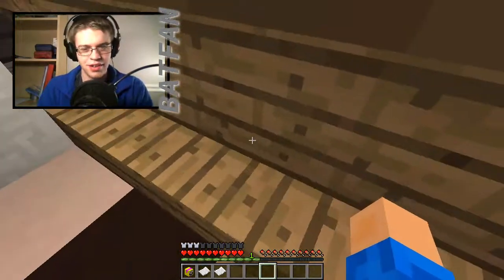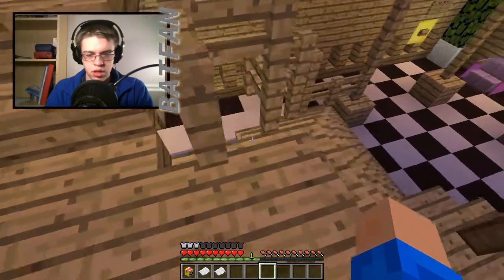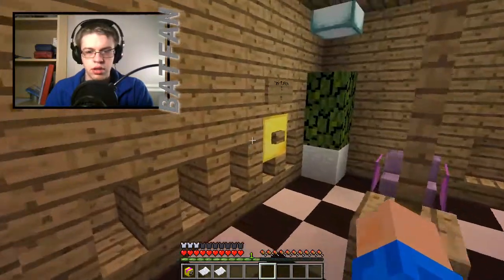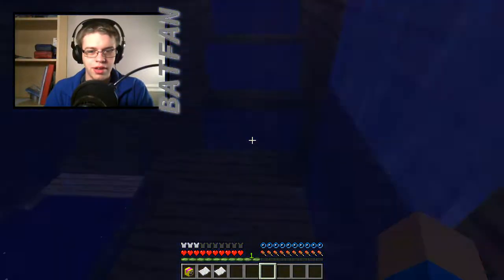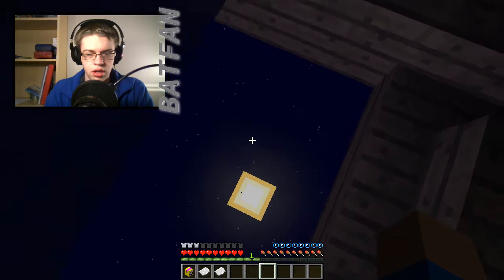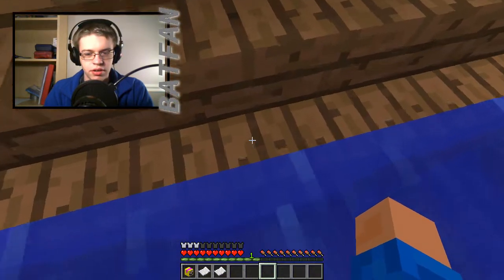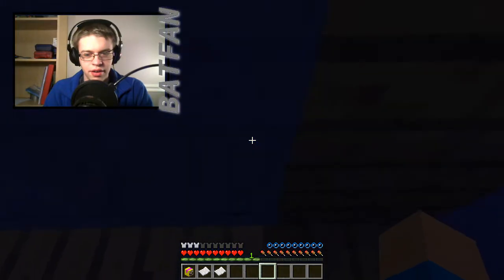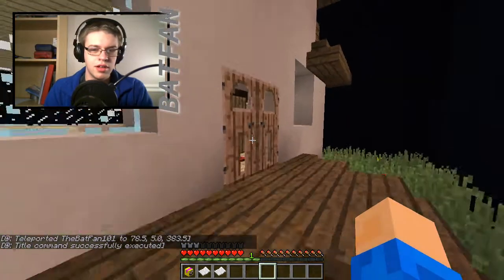It could be down there. That's the hint button. Oh, there's a pool. Yeah, it's down here, it's gotta be. Oh, I can't go down there. It's gotta be somewhere in here. There it is. Crime scene?